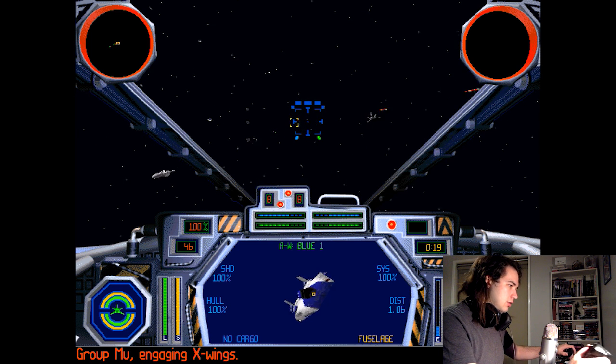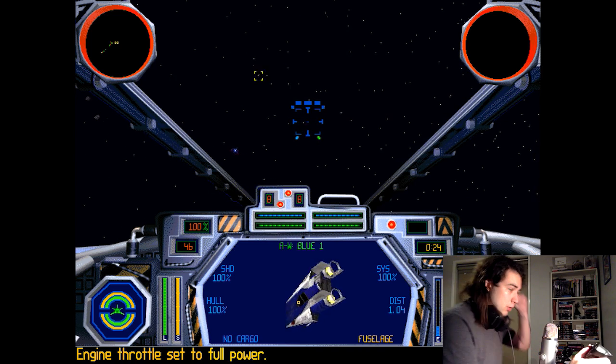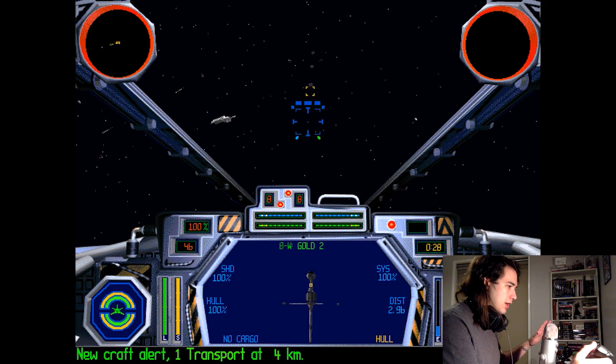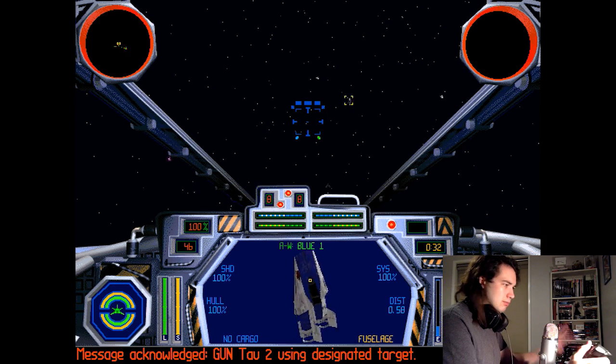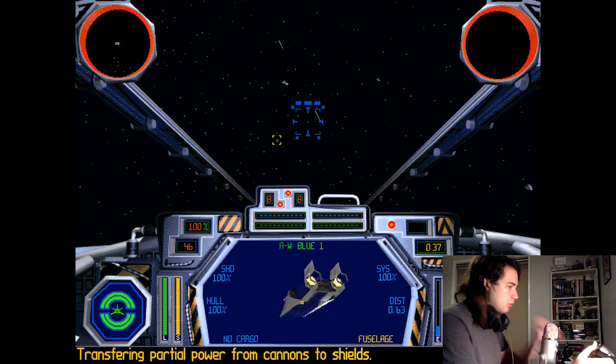It's a very, very useful thing — makes you a lot more survivable. Now we have to do this quite quickly. We have to destroy all the A-Wings, all the B-Wings, all the X-Wings. We also have to identify all of those containers. Making sure that our shields are up full.